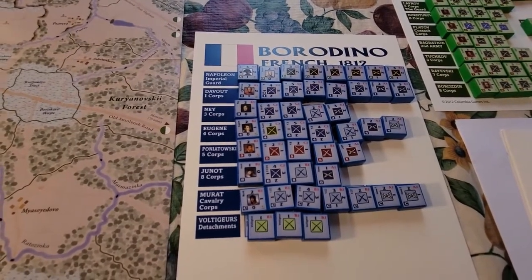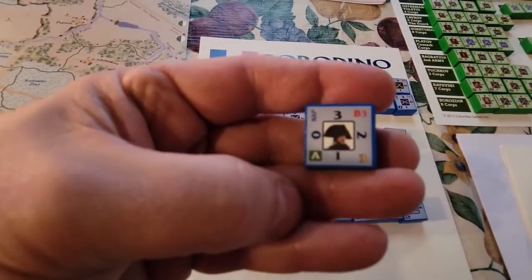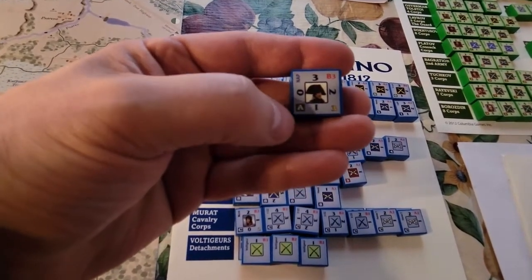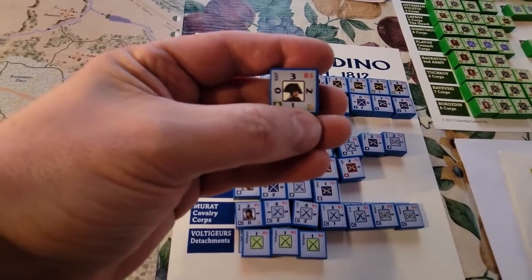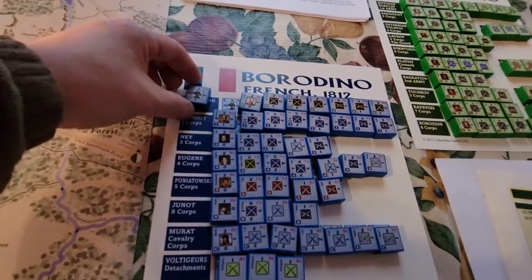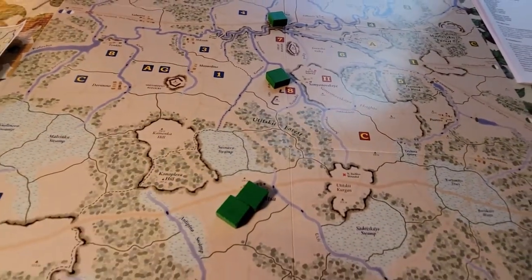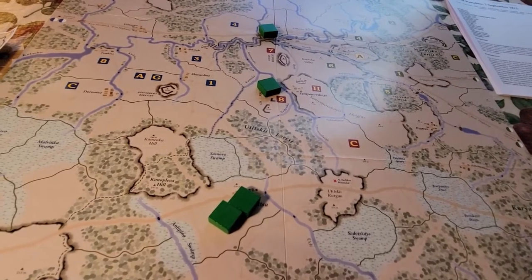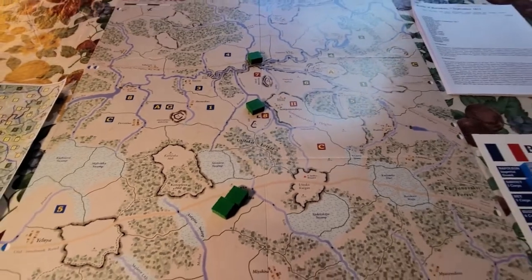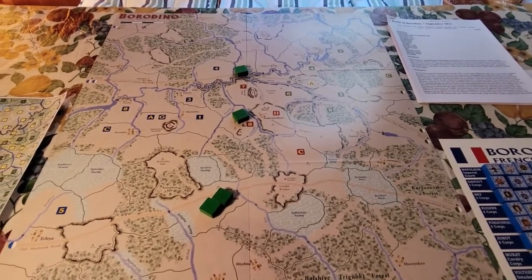You really have to think about what you're doing because there are restrictions to going across regions. The big thing about the command system is that, just like Texas Glory, you can only command the units within your corps, except for army commanders like Napoleon and Kutuzov. They've got a range — for example, Napoleon has a three in the lower right, meaning he can command from three regions away. You actually have to trace those regions through non-enemy-controlled areas in order to use that command. So there's a bunch of things like that to think about when doing your movements and attacks. It's not easy — it makes you think.